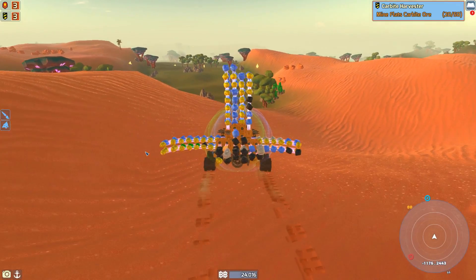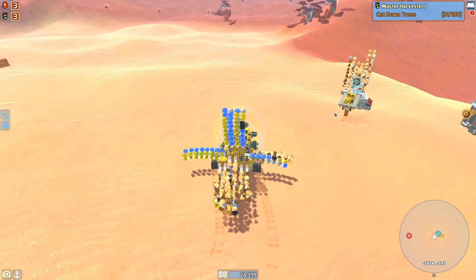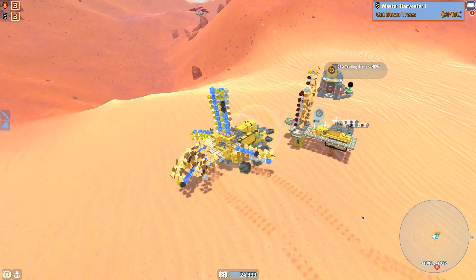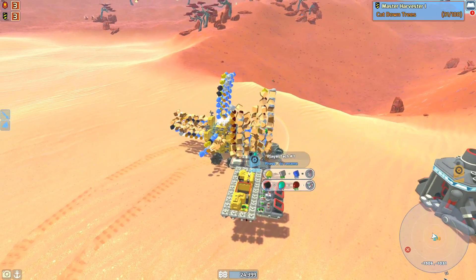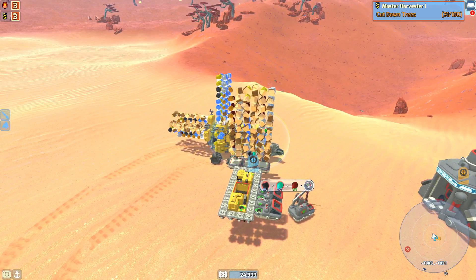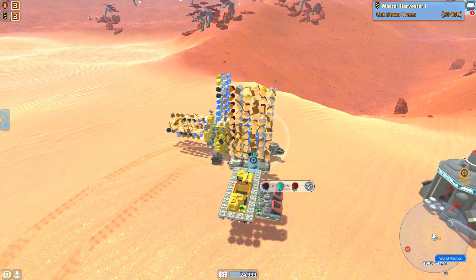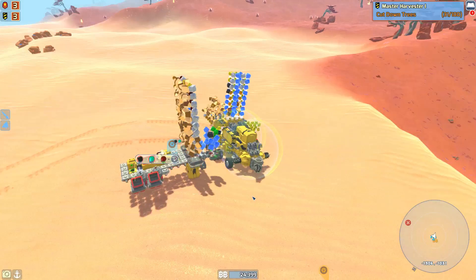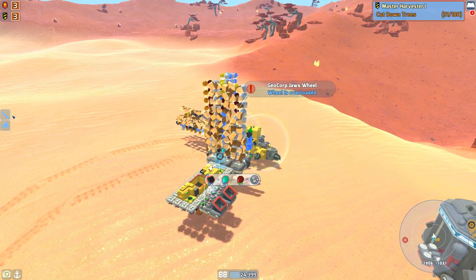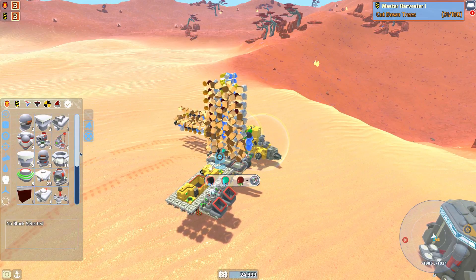I'm going to drive all day back to the base. Finally, it didn't take us as long to get back as it did to get there because we weren't searching. As you guys can see it's minus 1906 and minus 1031, and we were at zero and 4323 where I found the carbite. What's that we just made - I think it was an auto miner. Did we luck out and was it the auto miners? So yeah, now we have another auto miner.